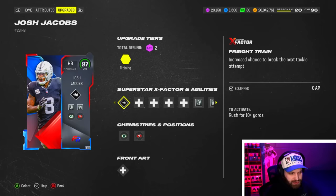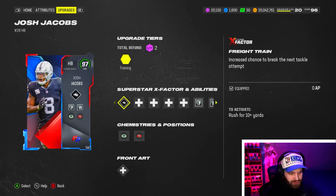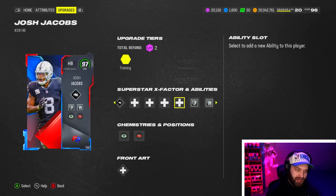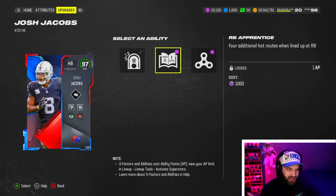He gets every single theme team stacked onto the Packers. As a free agency card, he gets Packers no matter what, but in the theme team tab he can get any theme team — you can even double up on Packers for times two, which is really glitchy for that theme team. It's probably a top five theme team in the game right now, so Josh Jacobs is going to be very valuable there.